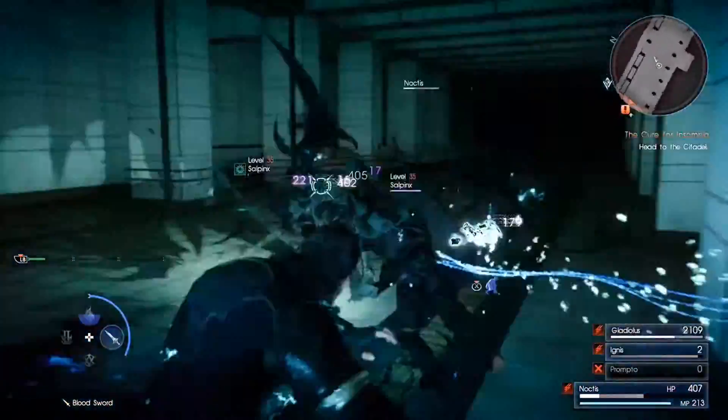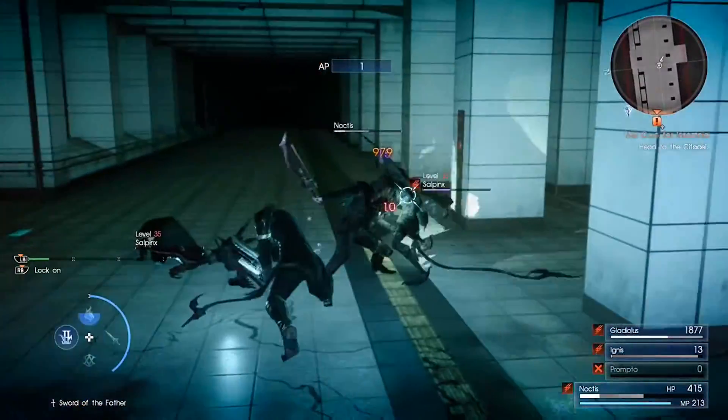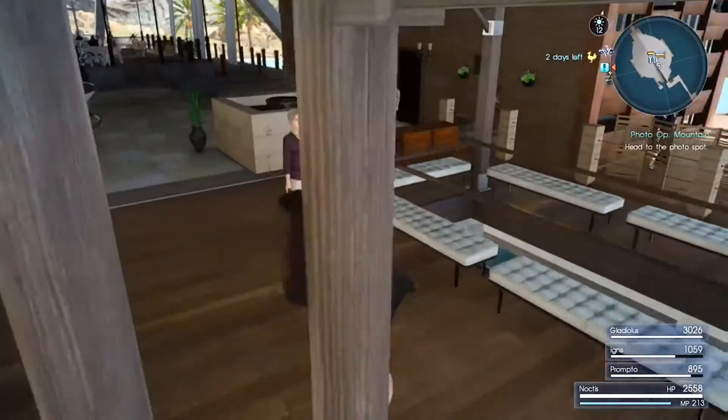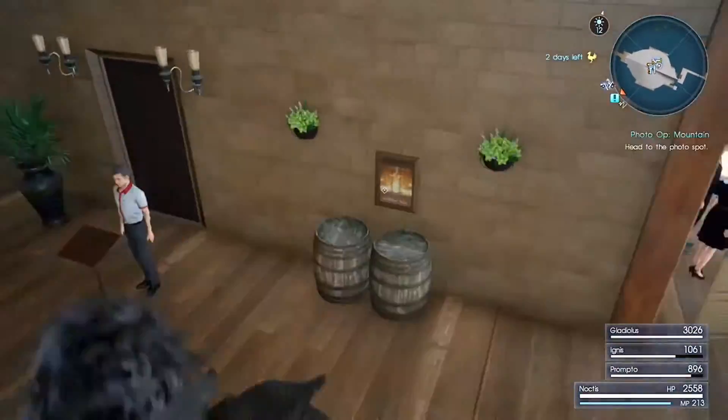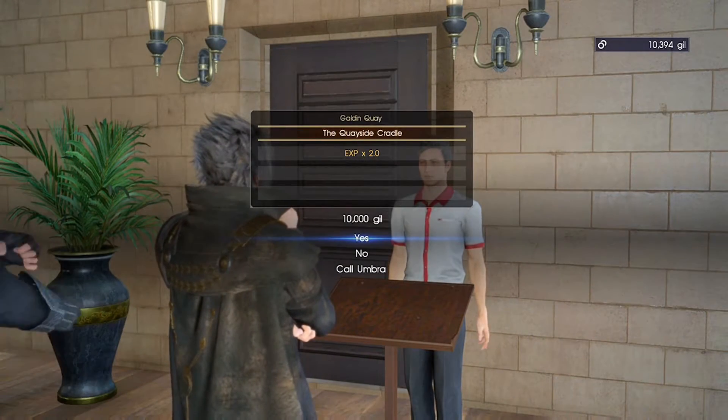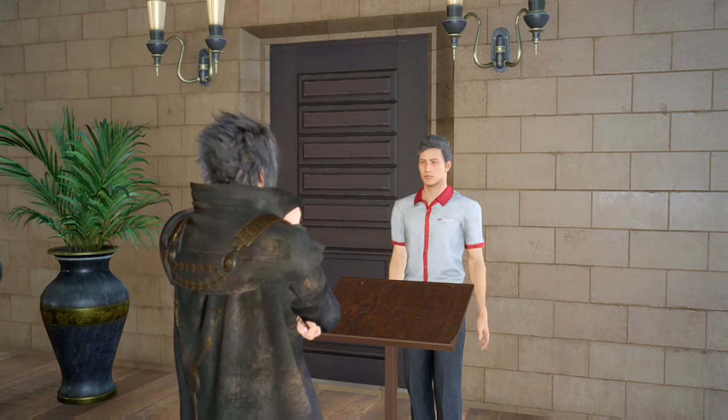Lastly, you're going to want to go to Golden Quay. The reason why we're going to want to go here is because at this inn you get a 2x XP bonus. Just keep in mind that staying at the inn is 10,000 gil, but it's totally worth it because you're going to get a ton of levels from doing it.